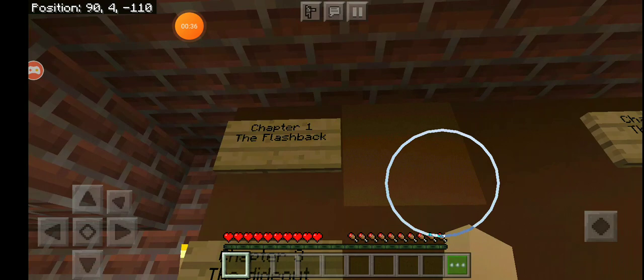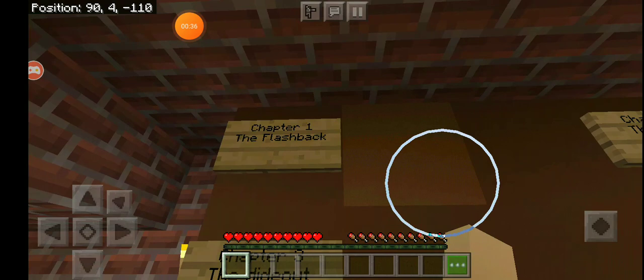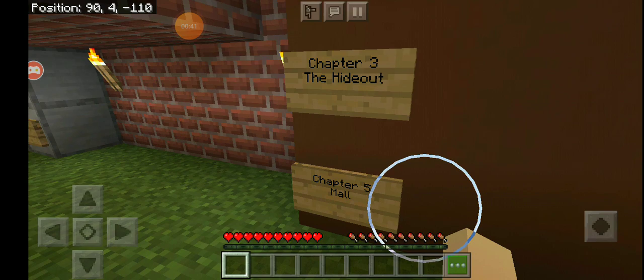Chapter one flashback - how to do the school. Chapter three the hideout. Chapter four the chase. Two days. Chapter five the mall. And chapter six the construction site.